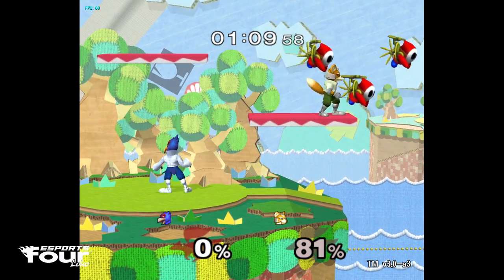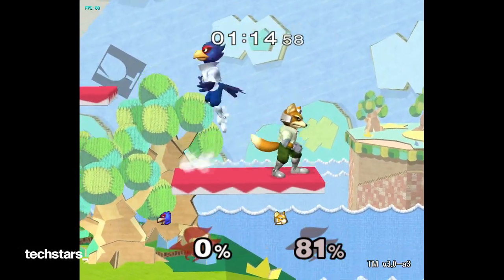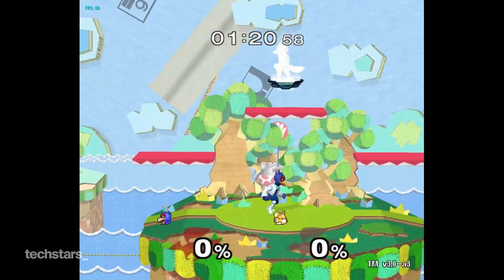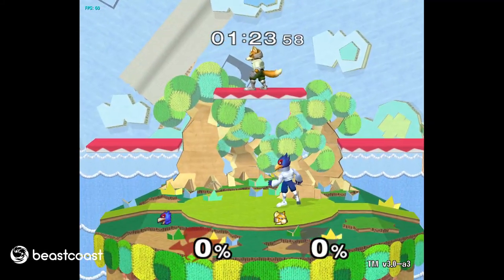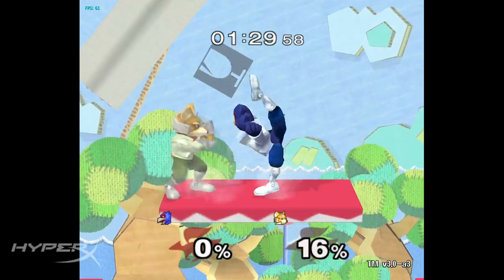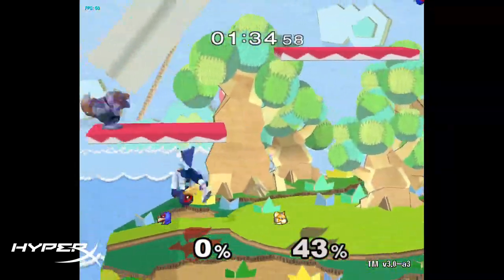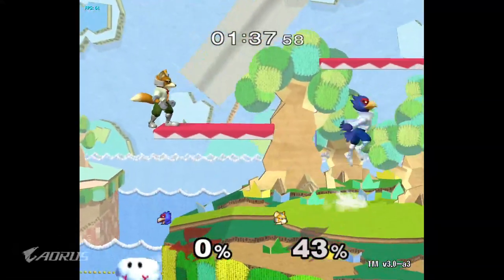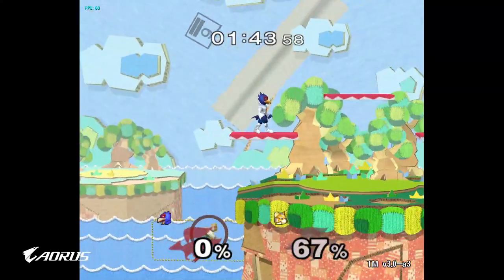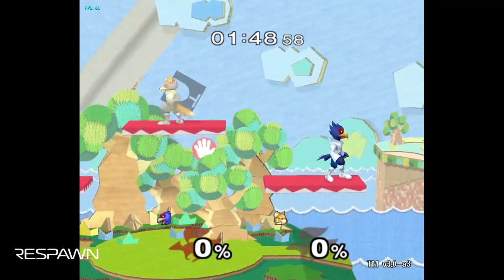A couple more moves: up tilt. It can be situational at very low percents, but it's really strong from almost any percent range. It's almost never a terrible choice if you can make it connect. Typically on platform combo situations, it's best to start up tilting rather than shining if you have a choice — because they stay closer and it does more percent.